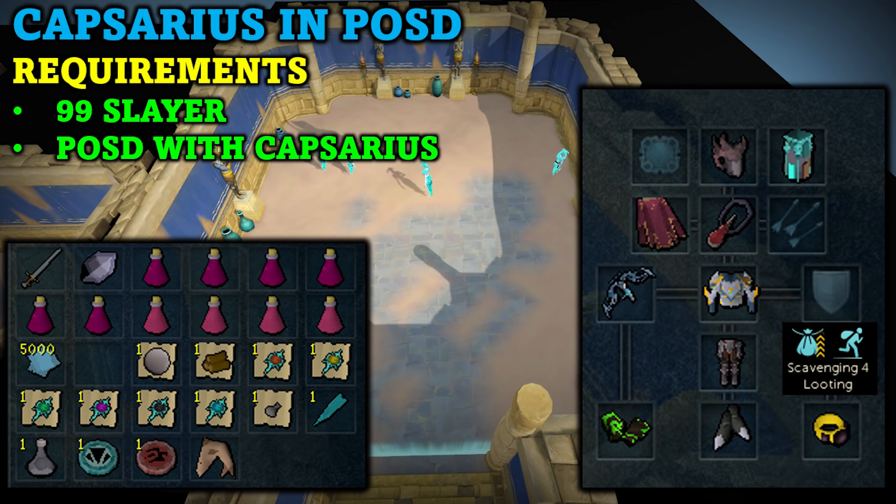I do recommend using a setup similar to mine. As you can see I am actually wearing Masterwork legs, which is quite odd. Of course Armadyl legs or some other type of ranged legs would be much better, but the key reason I am using Masterwork legs is because they have Scavenging 4 on them, and Scavenging is an exceptional perk to have for this method. You will be killing up to 1,000 creatures per hour, getting quite a few procs, which will save money when making better invention perks. You could also use the vampirism aura to heal yourself throughout this method.